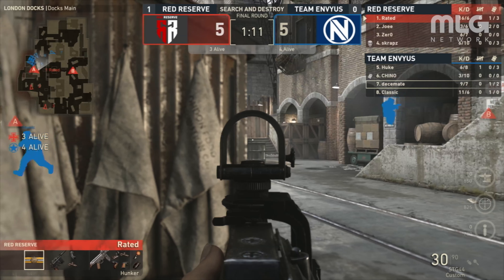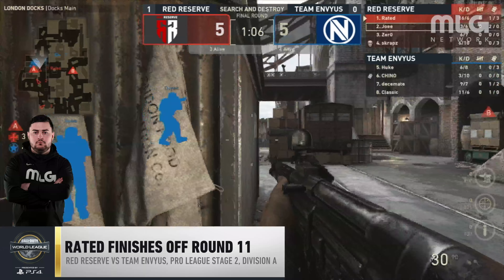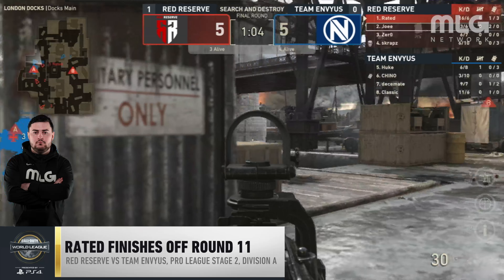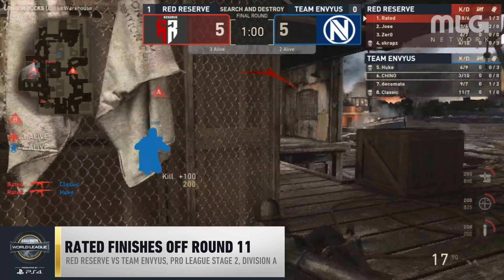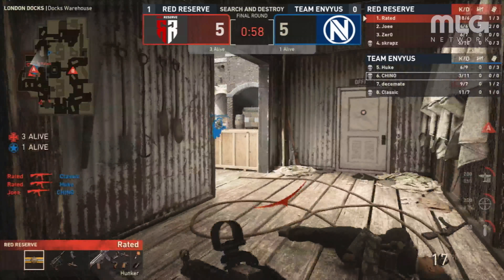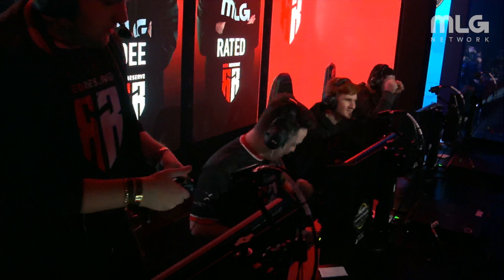And the number 1 play of week 2 of Division A goes to Red Reserve's Raiden. He finishes off round 11 in style, highlighted by his 19th kill of the map. Raiden sneaking behind — shots to the back! There's another one there! Raiden! For number 19, his teammate takes it, and it's outside! 19 and 6 for Raiden!